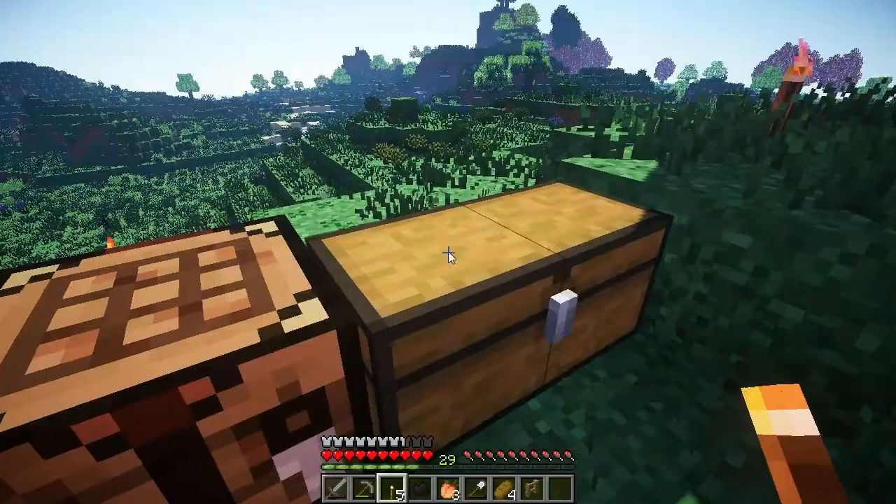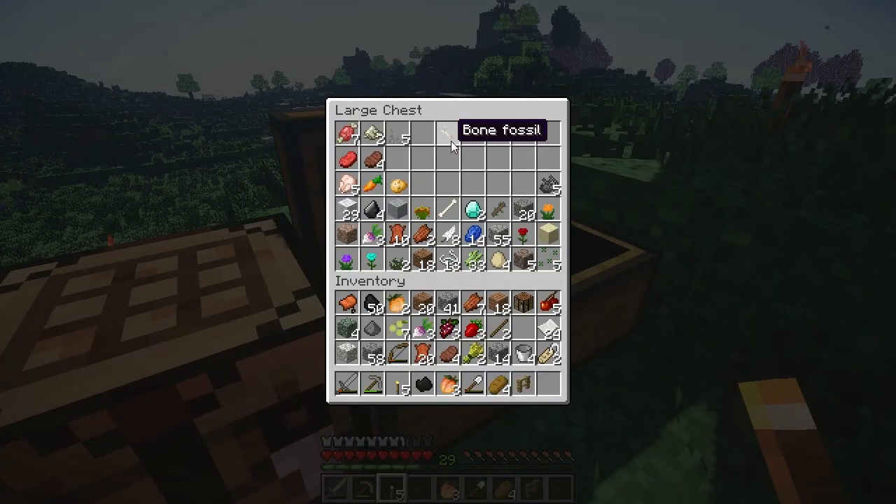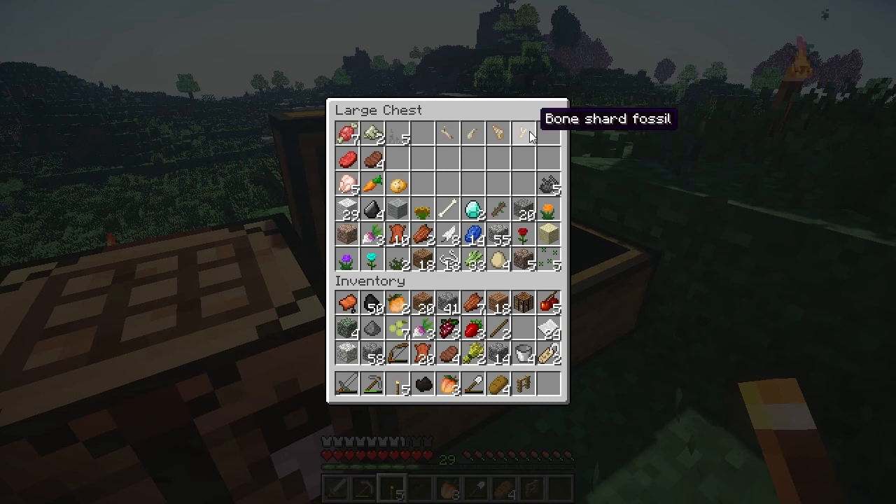I was looking up fossils because I found these little guys — bone fossil, shell fossil, bone chart fossil — and I have not the slightest clue what their use is. If you guys have any information on these fossils let me know. It kind of looks like chicken fossils or something. I also got a carrot and a potato from a zombie, which is nice.